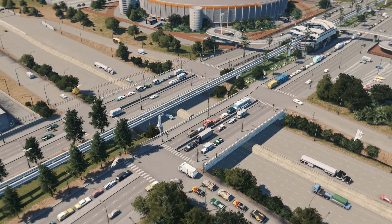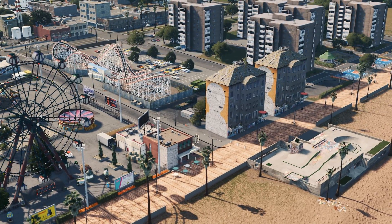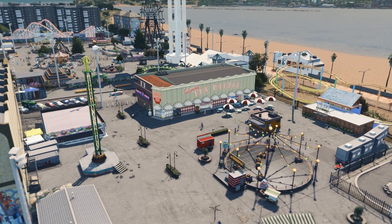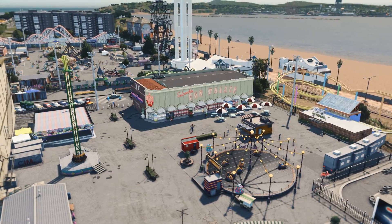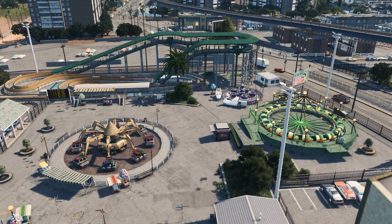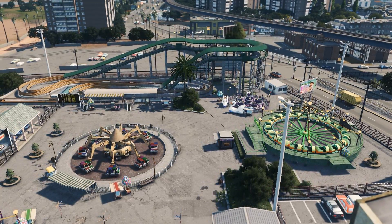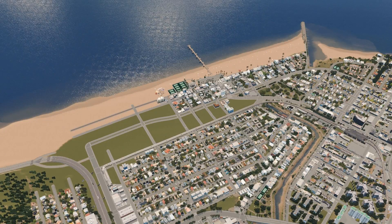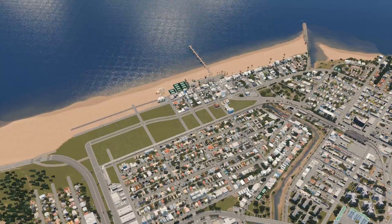I'm just going to be showing you some footage right now from our theme park that I built over the last few episodes - that was super fun so you should go check it out if you haven't seen it already. In this episode I'm going to be working on a train station that's going to be situated pretty close to the beachfront, serving the whole Santa Clara area. You can see footage of this area that I've been working on - I've just been doing a bit of gap-filling.